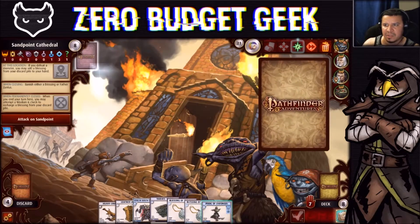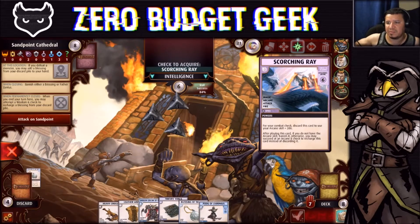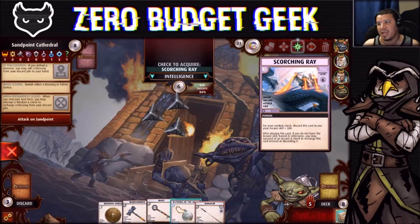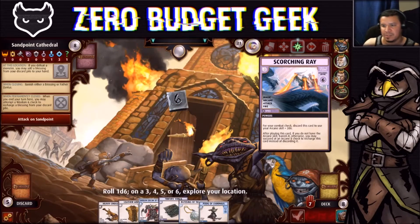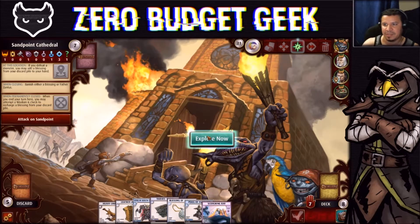Ransack and the Fighter don't mind being together, so let's explore. Scorching Ray — an excellent spell! But it's at 84% chance and I really need that spell for our wizard. I don't feel comfortable spending more cards so 84% has to be it — and we got it! Scorching Ray acquired and we get to explore again. That's why I did it! Getting excited here.